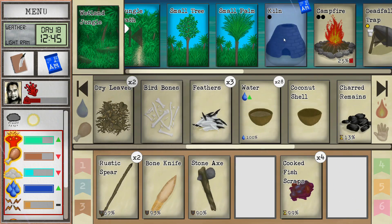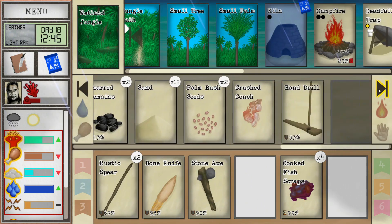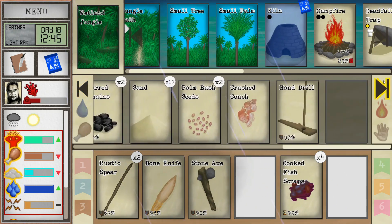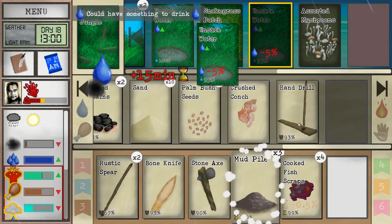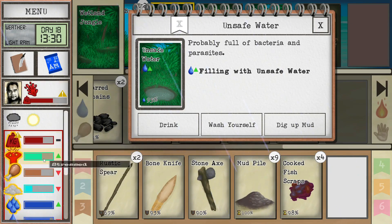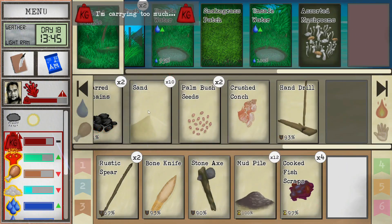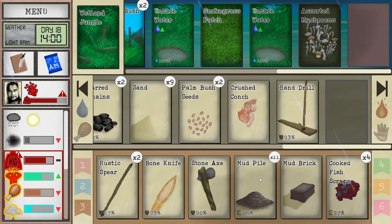We need 10 bricks. It would be nice to get this thing constructed before we leave. I've got sand, so what I need is 10 mud. We don't have any mud, so let's go over to the puddle. 15 minutes - let's see how many we get. That's respectable. Let me try this mud puddle too, spread out the love. I just need one more. He's very heavy and hungry again, but let's do this.